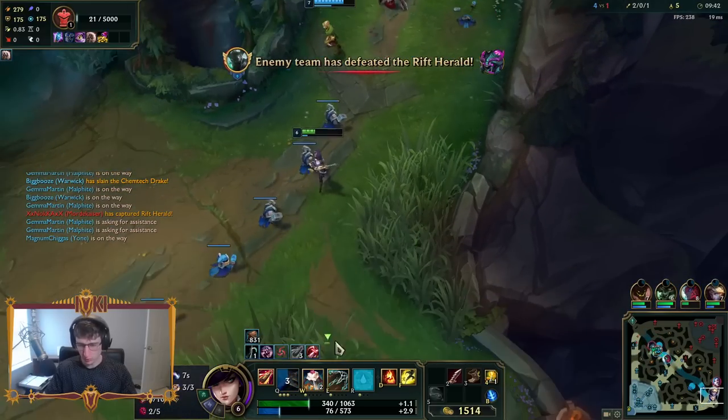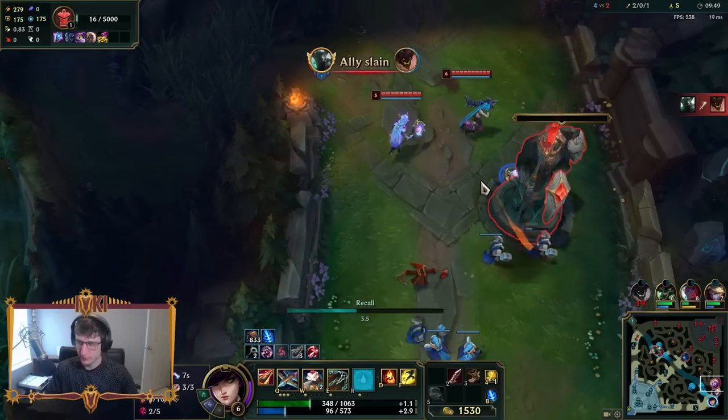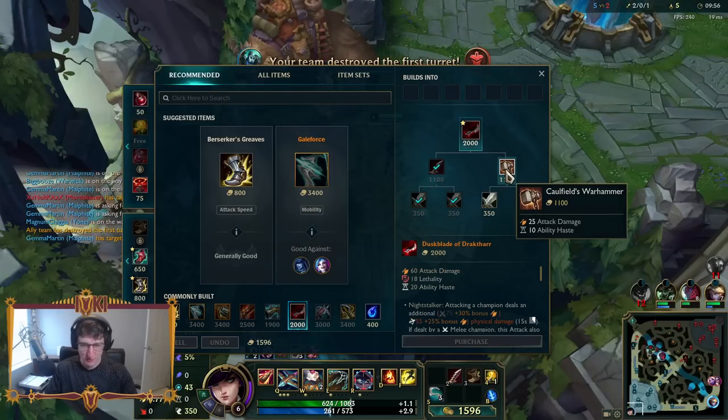Okay, they got Rift Herald. It's okay — we got Dragon though. Dude, I'm telling you, this champion's not fair. We literally have taken their entire turret before 10 minutes into the game. Like, how is this balanced?